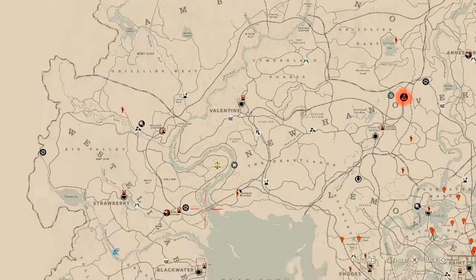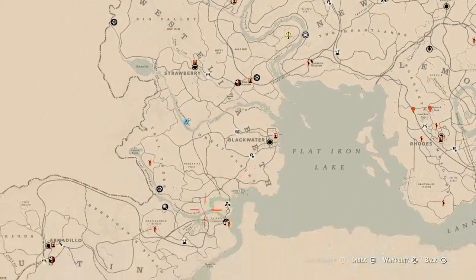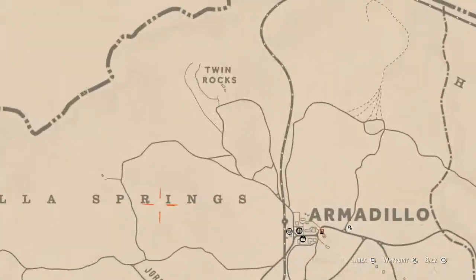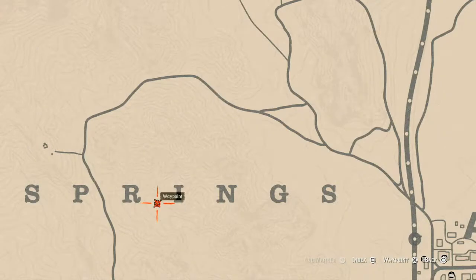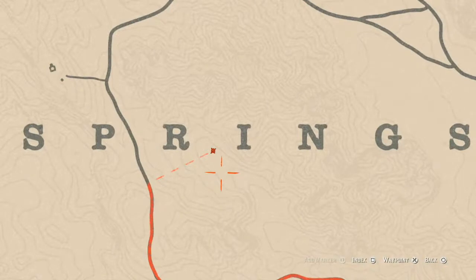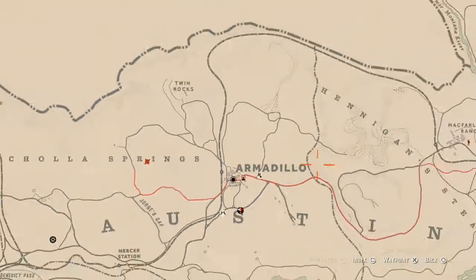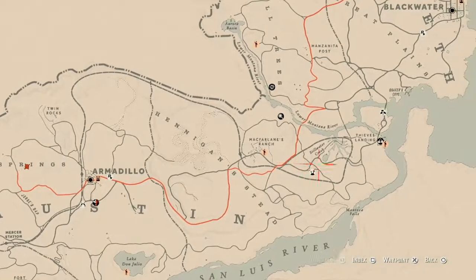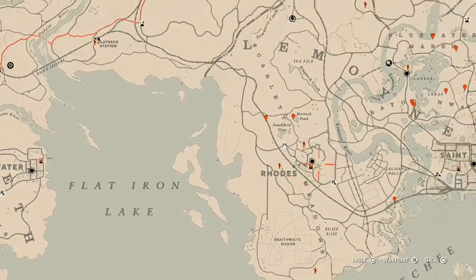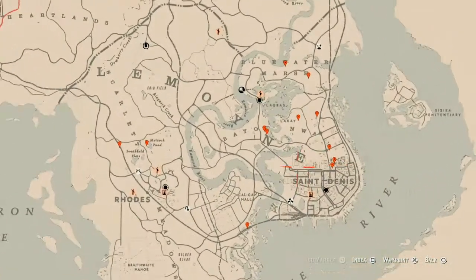The next thing I want to get to is the Caribbean rum bottle. Today the Caribbean rum bottle is right outside of Armadillo, right between the R and I of Cholla Springs — right here at this location. It's on the ground right in front of the tent in this area and will be here until tomorrow at 8 p.m.